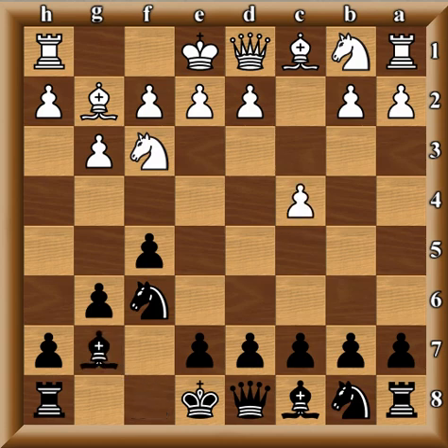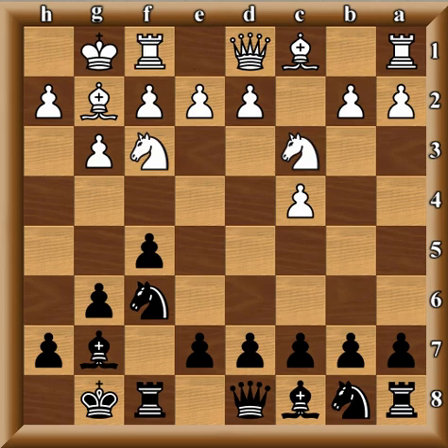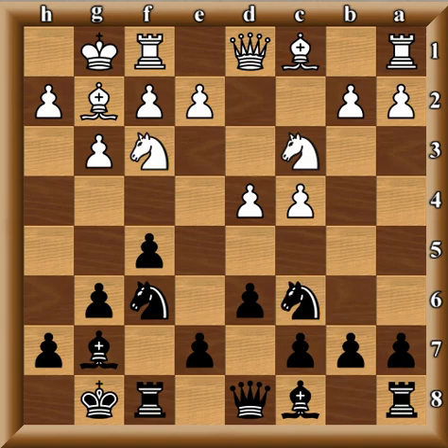So Knight f3, f5, g3, Bishop g2, g6 — Tal goes into the Leningrad. c4, Bishop g7, Knight c3, castles, castles, d6, d4, and Tal goes into this line with Knight c6, with the direct intention of gaining e5. Many Dutch lines of course you'd like to play e5. The Dutch is like a cousin to the King's Indian Defense — in the King's Indian you get e5 in early and strive for f5; in the Dutch you get f5 in early and strive to get e5.